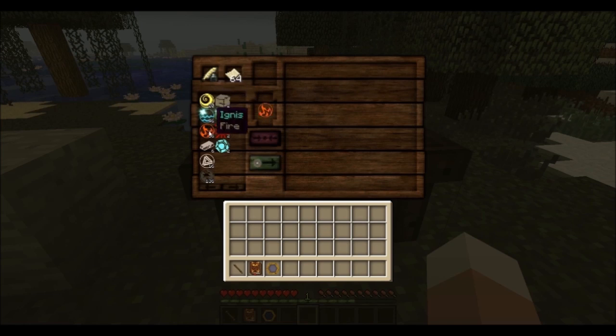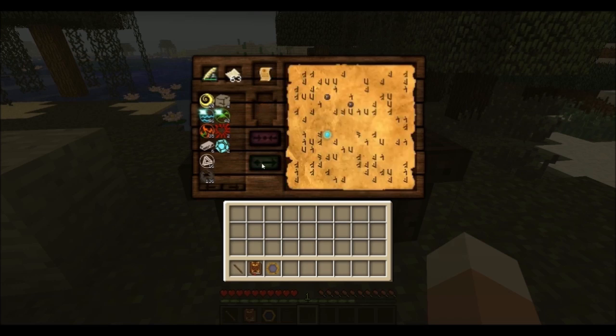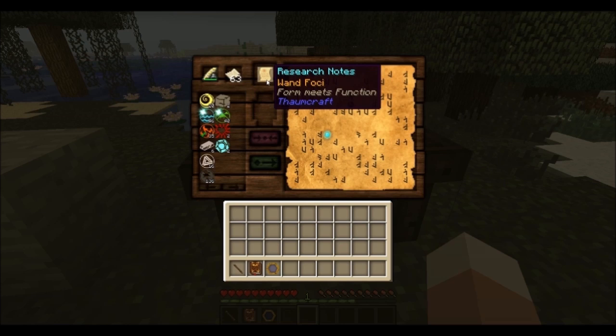To initiate a research, choose an aspect of your choice and hit the green button. If there is a research available using the chosen aspect, it will trigger a kind of a minigame to unlock said research.